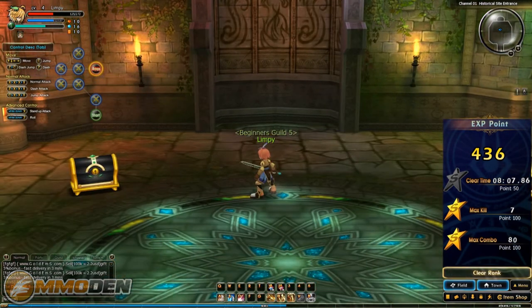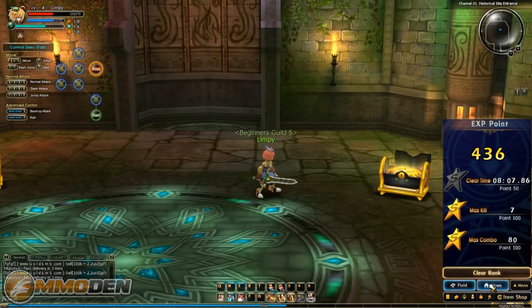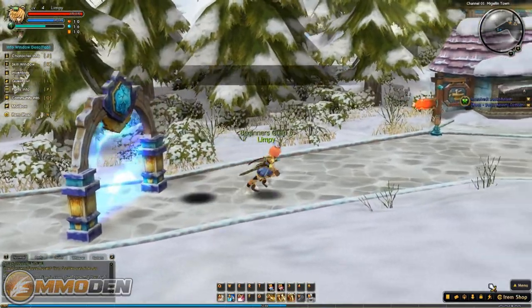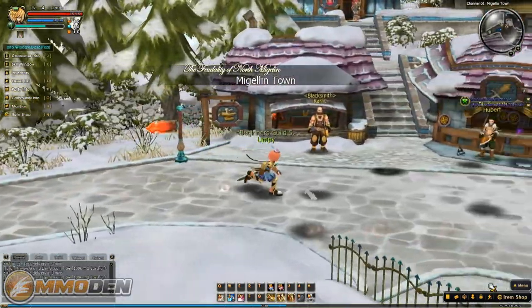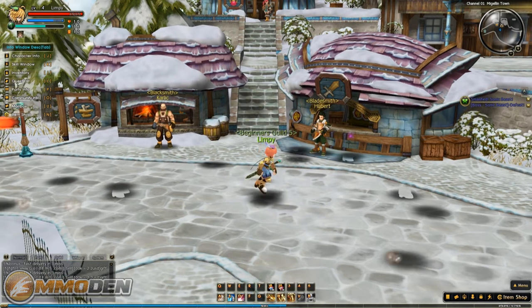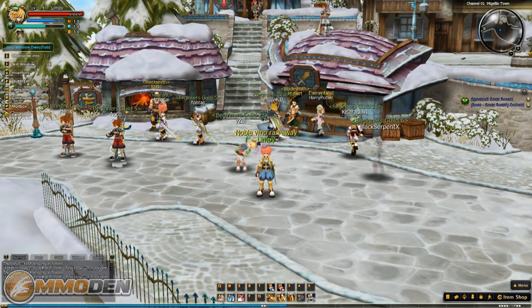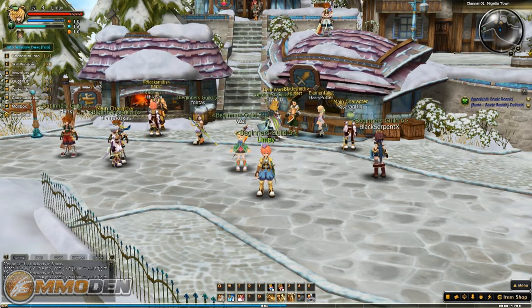Opening the post-dungeon loot - got some pants for a Breaker even though I'm a Blader, and some Mage gear. You will get class-mismatched drops, but there are places in town to sell gear to other players. Unfortunately, already in the bottom left corner there are gold sellers spamming chat, which sucks. It'd be nice if these games could figure out a way around that.